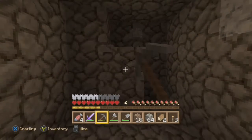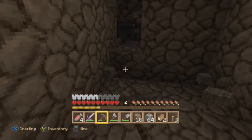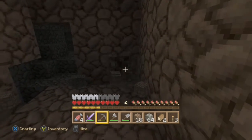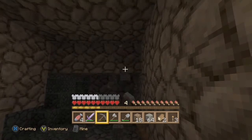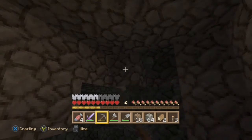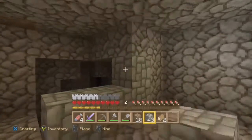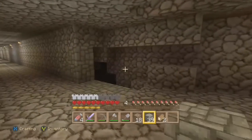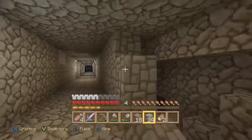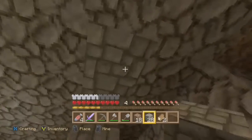We're going to go ahead and continue digging to get a little bit more cobblestone. It looks like we came into an opening, so we're going to have to fix this up a little bit after we finish digging. We're going to push forward just a little bit more, and now it's already done and completed. We're going to basically block it off, leaving a little opening for later so we can probably go in there and explore some.